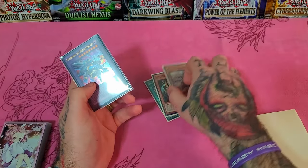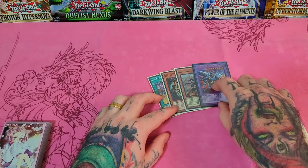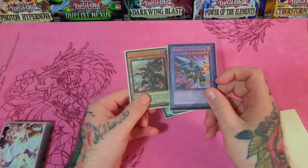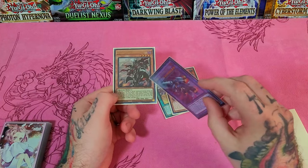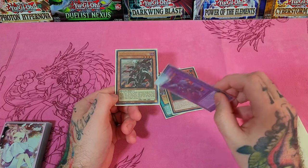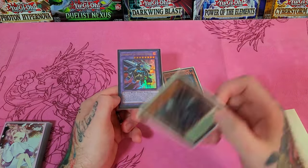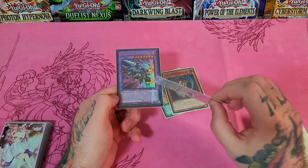Renbrum also has a graveyard effect. Since we used Branded Fusion and got a Fallen of Albaz in the grave, his graveyard effect lets him — while in the grave — target a Fallen of Albaz and special summon one of the two, then banish the other. You could choose Albaz, use Albaz's summon effect to fuse away an opponent's monster, and if it was an extra deck monster, that's a free Mirror Jade — or bring Renbrum back for an additional negate and bounce.